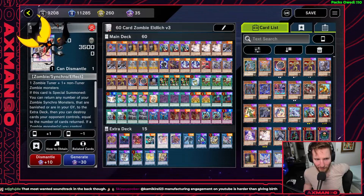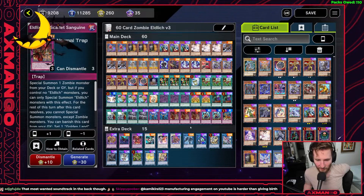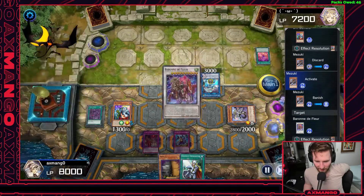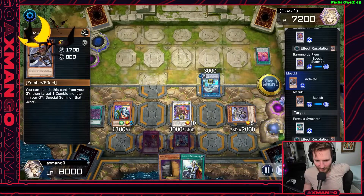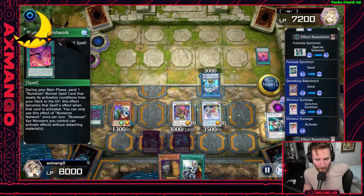Since we require a zombie tuner and a zombie non-tuner, Formula Synchron will be considered a zombie under Zombie World. In those situations where you still want to get a summon off the Elixir of Sanguine, you could use Formula Synchron to Synchro Summon with Ballerdrack into Shrinui's Sun Saga — resulting in a non-targeting pop on your opponent's turn that also allows you to return Formula Synchron to the extra deck, because it's counted as a zombie monster in the graveyard under Zombie World.